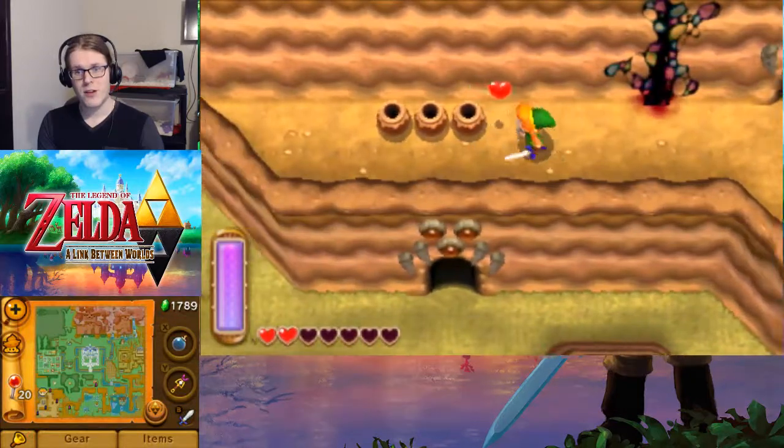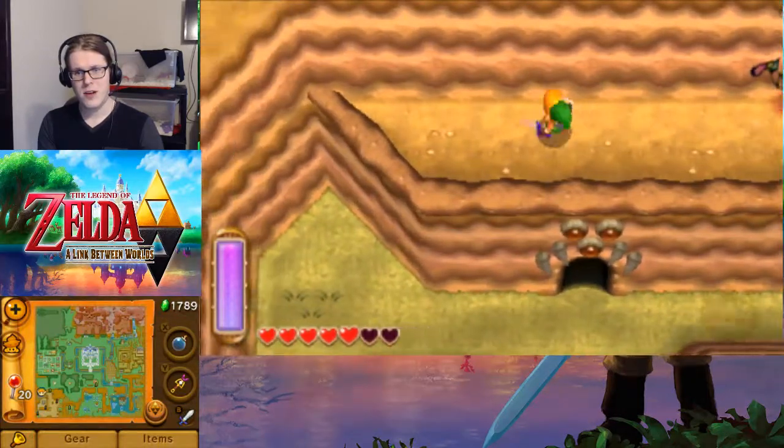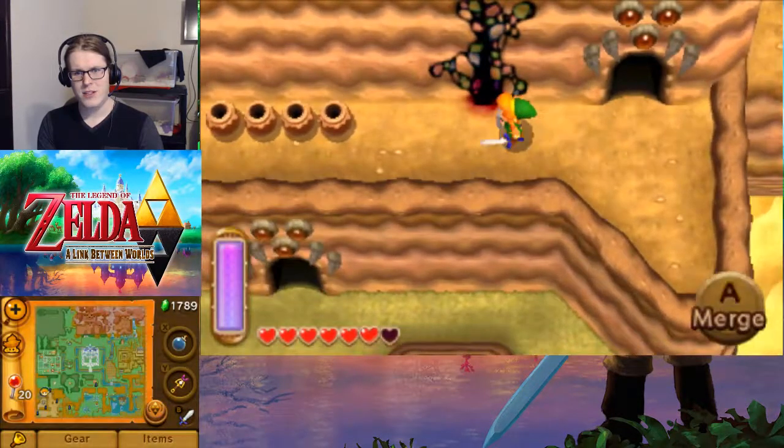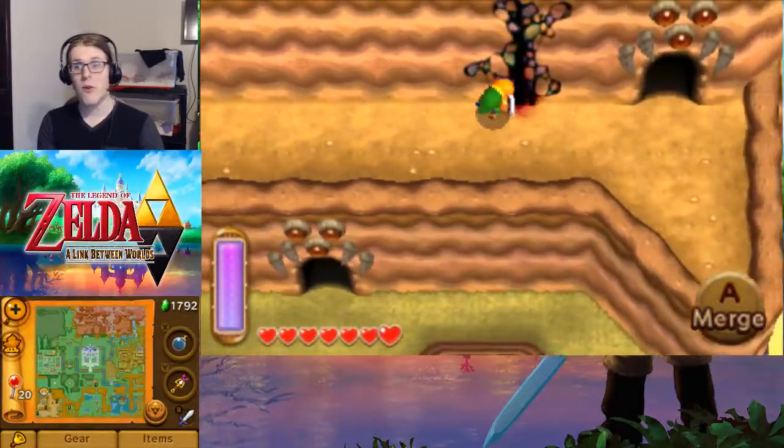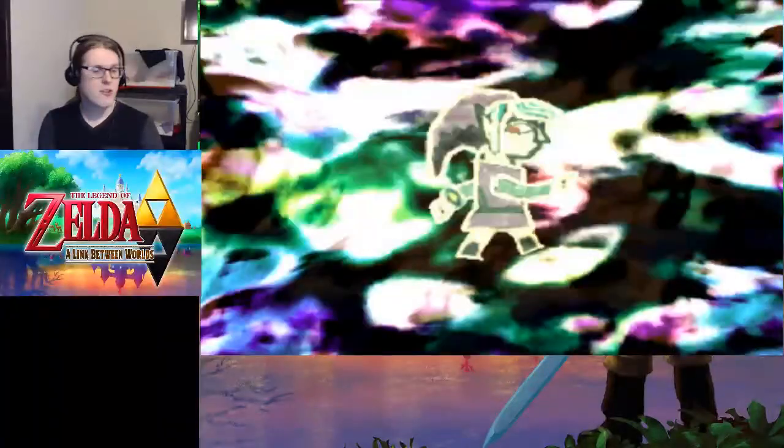But there is a nice heal-up point right here. Go back in, escape again, and the pots have restocked — giving you four rupees really easily, or letting you fill yourself back up to full to come up against this boss.